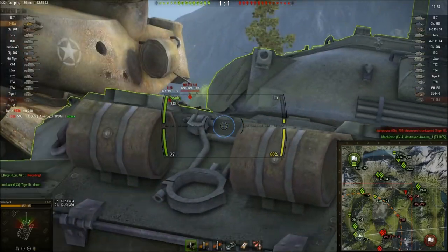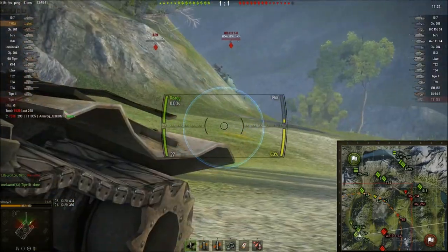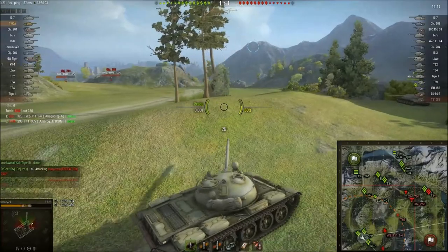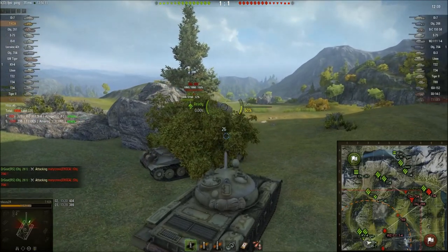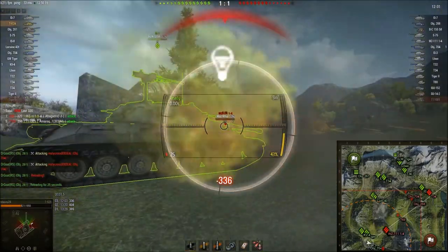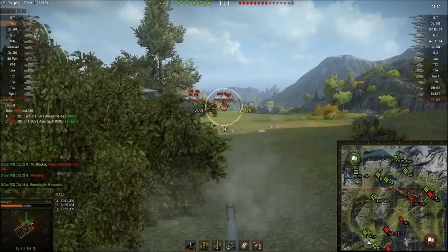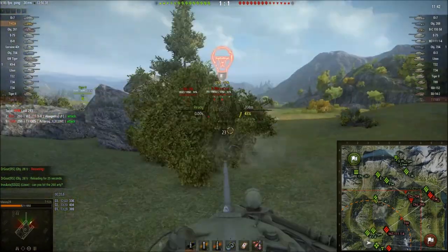I kind of peek while the IS-7 takes shots. A Tiger 2 and E-75 get spotted — I'm trying to prioritize them. A WZ comes out, I shoot him, he bounces my gun mantlet. The IS-7 moves up and starts duking it out with the Tiger 2. I reset my camo to spot some stuff. Object 261 is doing work, killing people with his arty. I get shot, try to shoot back, and just panic shot. This is my first game in the T-62A — not very good yet. RNG still misses the E-75 cupola. I get a really good shot towards his lower plate. The snapshot and aim time on this tank is just outrageous.